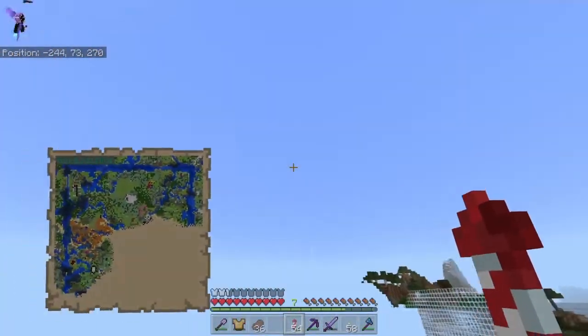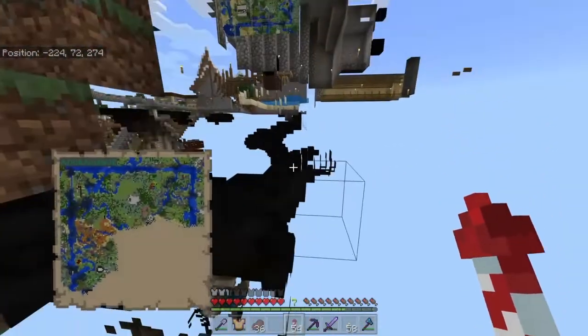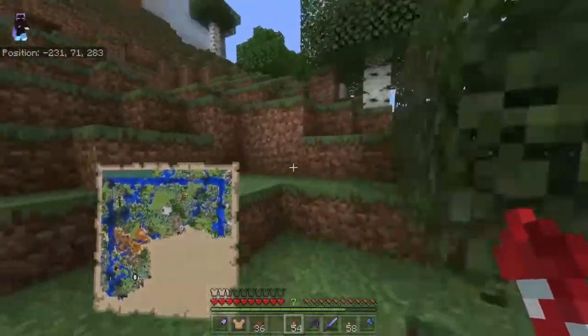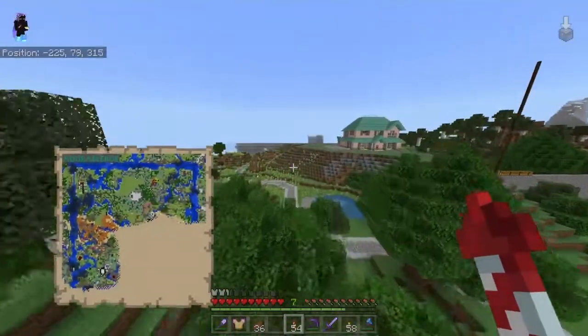I'm able to x-ray and see the 1.18 caves which is fun. My goal on this world is to eradicate all the ocean - I'm going to drain both of those ocean monuments. Those ocean monuments take up a huge amount of space, and what's left of the ocean after draining them I'm just going to build flatlands around.